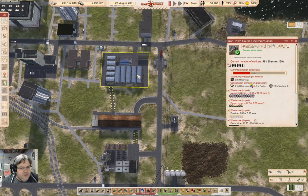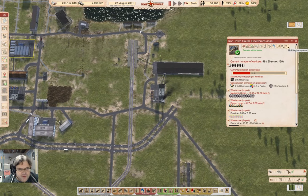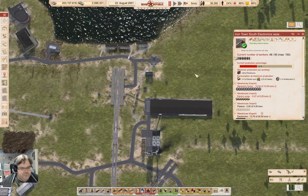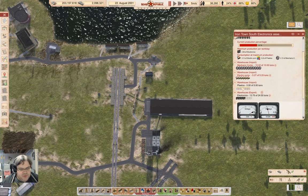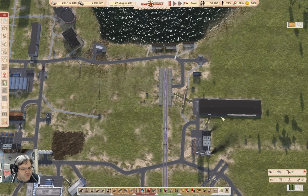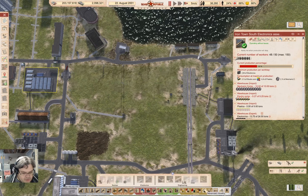The plastics factory won't be needed anymore once we move the electronic assembly thing. Do we have a move building option? No, we don't — I just thought I'd look. So what do we need here? We need mechanical components, electronic components, and plastics. We've got all of those for the warehouse, so I just need to assemble the electronics assembly hall.